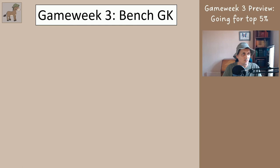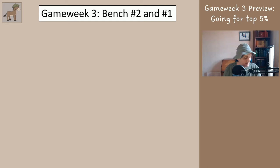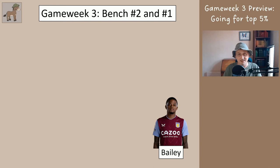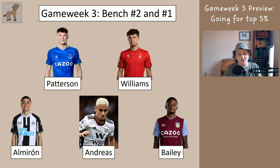For deciding which 11 players to play, all we need to do is discuss who goes on the bench and the starting 11 sorts itself out. Danny Ward is the goalkeeper on the bench. The third bench position goes to Archer or Taylor. For bench positions two and one, same deal as last week: the first player you have goes in position two, the second goes in position one. Bailey, Andreas, and Almiron should go on your bench — you should all have two of those three so your bench should be full. If you particularly fancy playing one of those three, that's fine; otherwise your next bench choice would be Williams or Patterson, though I think both have a reasonable chance of outscoring Almiron, Andreas, or Bailey.